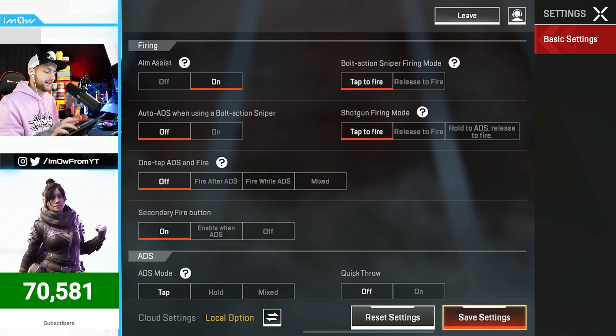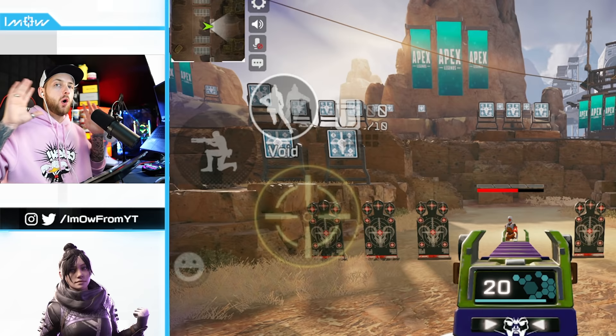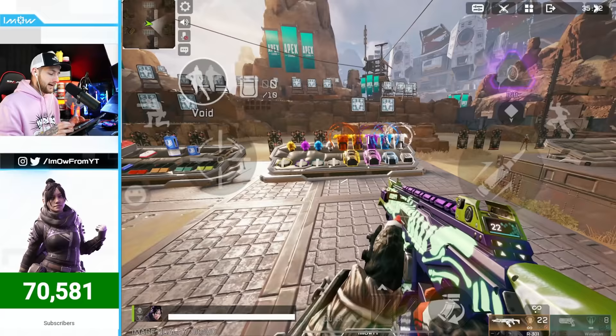Tip number one: go to settings, go down to Battle Feedback, and copy these exact settings. This is going to reduce clutter on your screen. When you shoot an enemy you're not going to have loads of numbers and shields all over your screen, so when you're tracking an enemy you won't have numbers blocking your field of view.